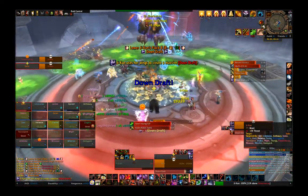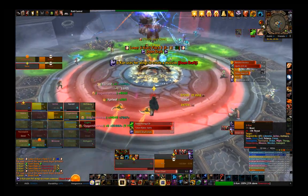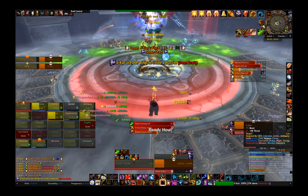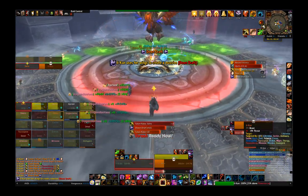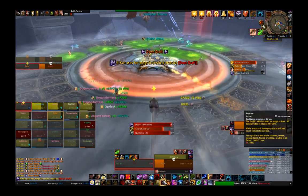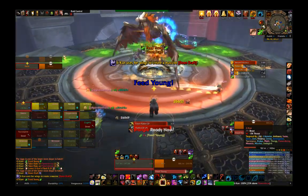Downdraft is a move that Jikun will cast roughly every two minutes or so. You'll have a brief warning before Jikun starts blowing everyone away from her, trying to knock them off her platform. This is where you'll use charges, leaps, rolls, whatever, to charge at her and stay close to her. Before it happens, make sure you're standing very close to Jikun to maximize damage.